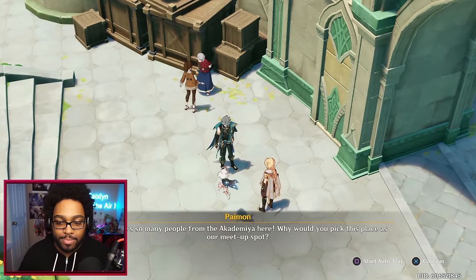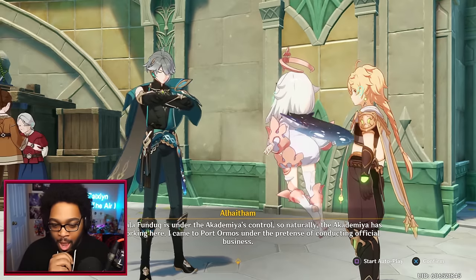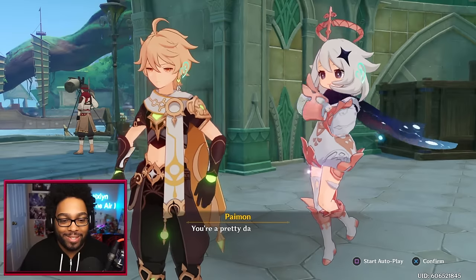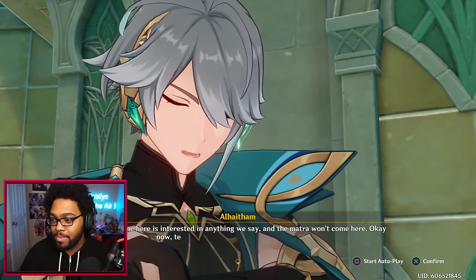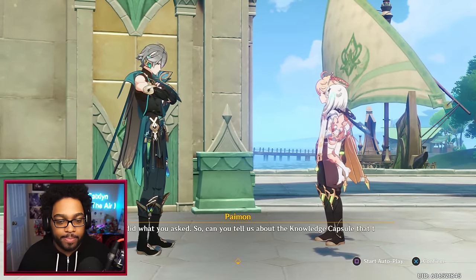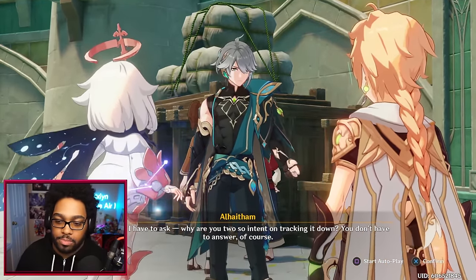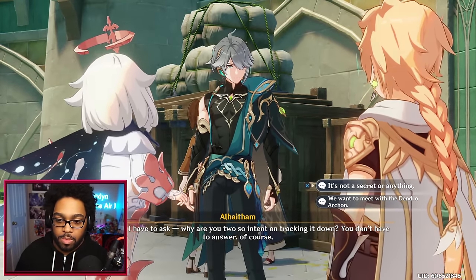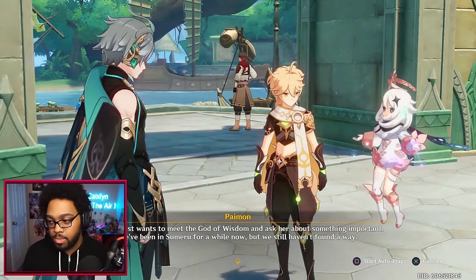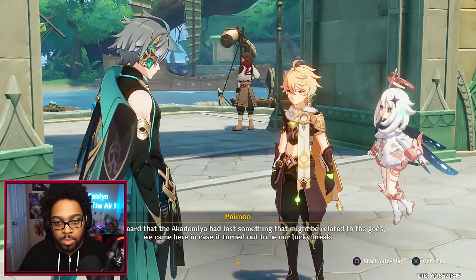'Why would you pick this place as our meetup spot?' — 'Wakalla Funduk is under the Academia's control, so naturally the Academia has people working here — I came to Port Ormos under the pretense of conducting official business.' I love how you can see his abs through his shirt. 'Relax — no one here is interested in anything we say, and the Mahamata won't come here.' — 'Did what you asked — can you tell us about the knowledge capsule the Academia lost?' — 'Before that, why are you two so intent on tracking it down? You don't have to answer.' — 'We want to meet with the Dendro Archon — we've been in Sumeru for a while but still haven't found a way, and this might be our lucky break.'